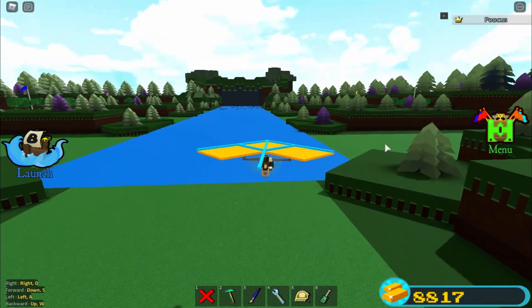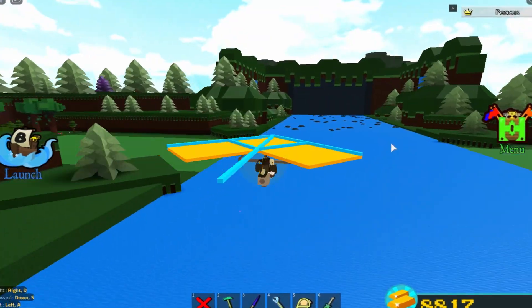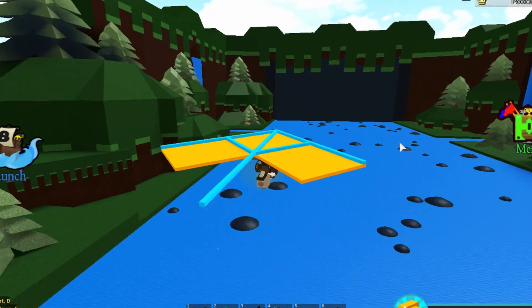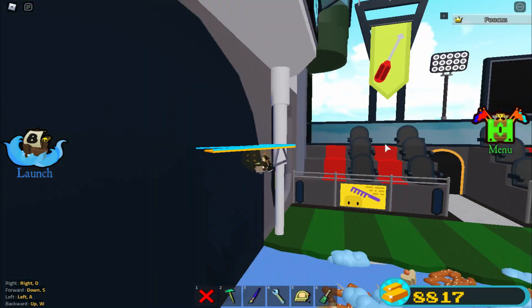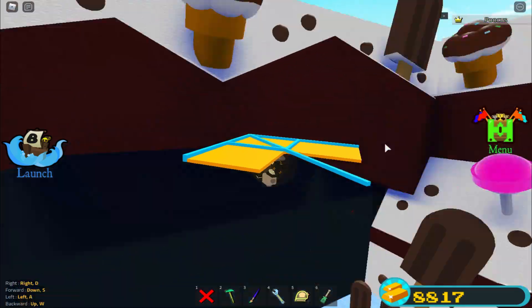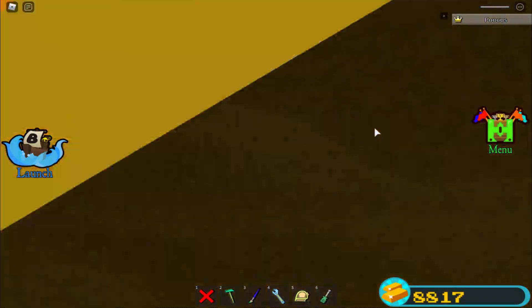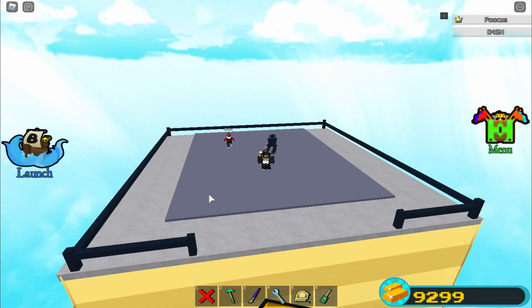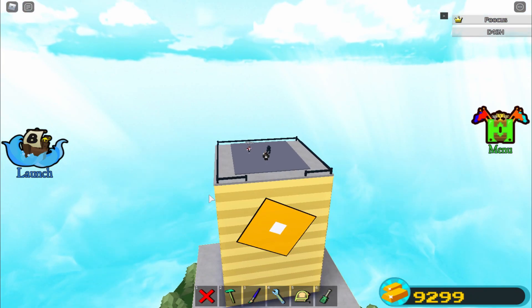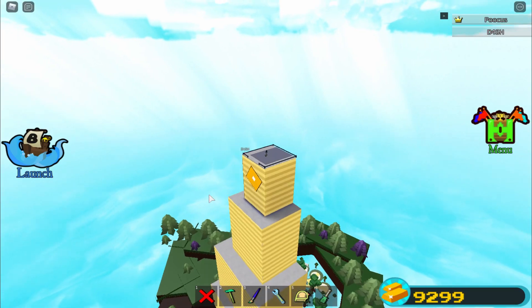Basically what it does is it brings it out just like this and you guys can just go on a smooth ride with your glider. This is actually one of the smoothest rides in Build a Boat - you can literally just get to the end just like this, we're just cruising. We just hit the honey stage! Not only can you use it on the grass but you can also use it on buildings.